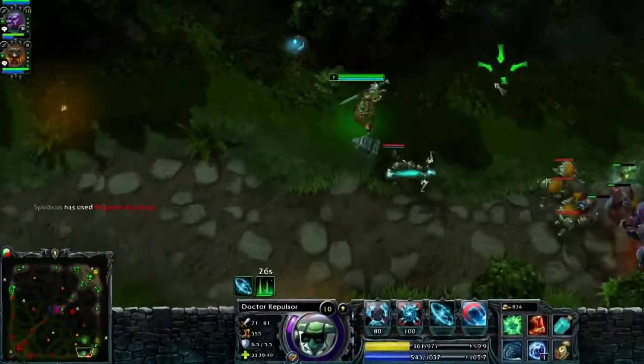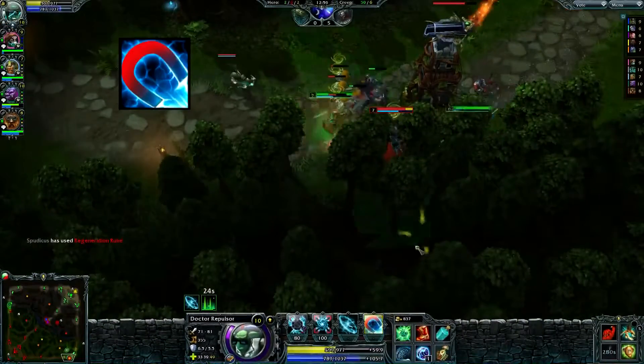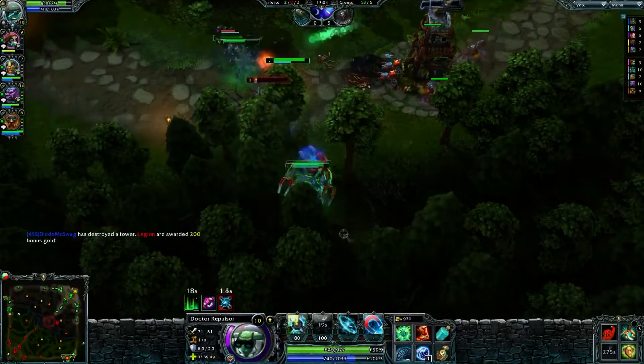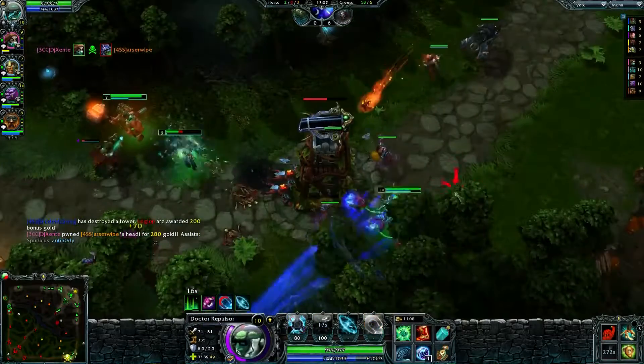Note my position on the minimap. Dr. Repulsor's ultimate, Ludacris Speed, travels up to 5 times the maximum move speed towards the target location, draining a percentage of your maximum mana per distance traveled.